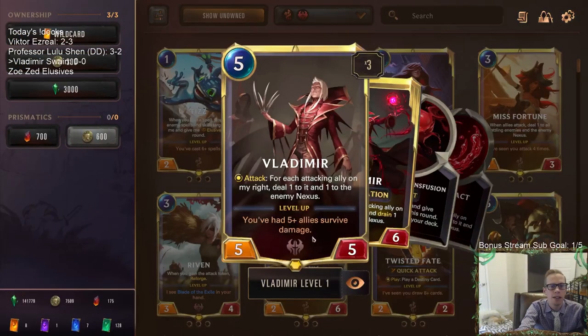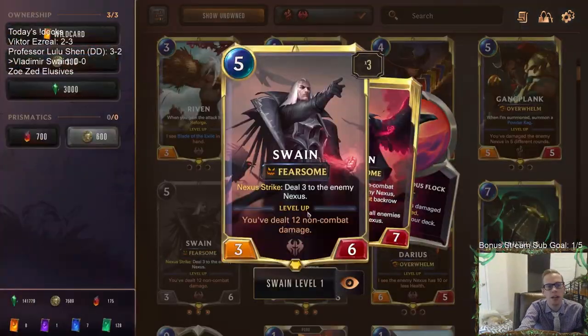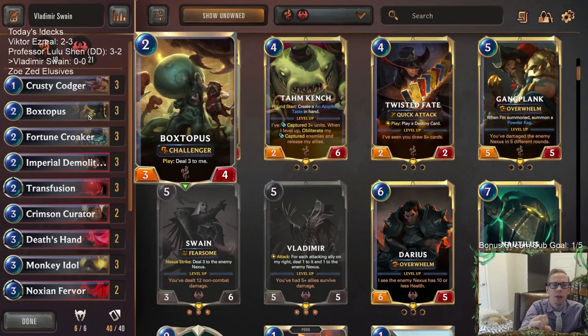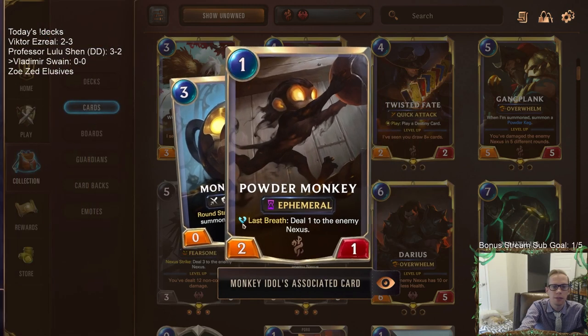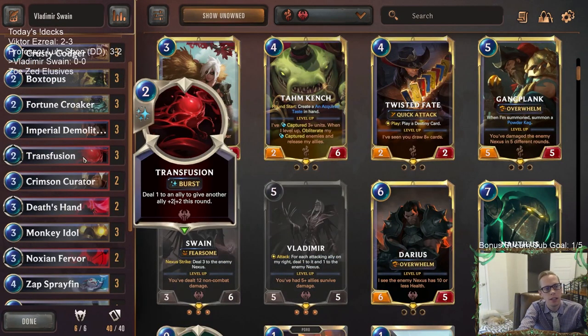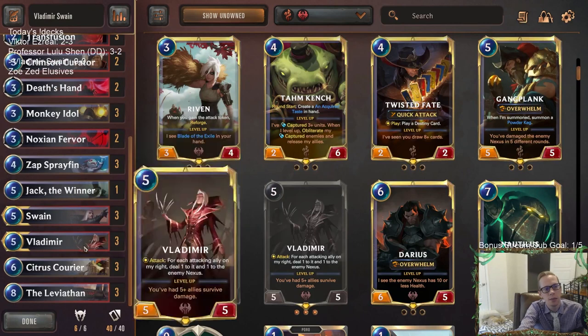With Vladimir we need allies to survive damage — five plus allies surviving damage to level him up. Each time we play one of these self-damage units, that's an ally surviving damage. Swain needs 12 non-combat damage dealt to level up, and these cards count. Boxtapus dealing three to itself is three out of twelve right there. Both champions should level up quickly. We even have Monkey Idol which deals two to itself at round start — leveling both champions, surviving damage, and we have Transfusion, Demolitionist, and Powder Monkey last breath as additional non-combat damage sources.